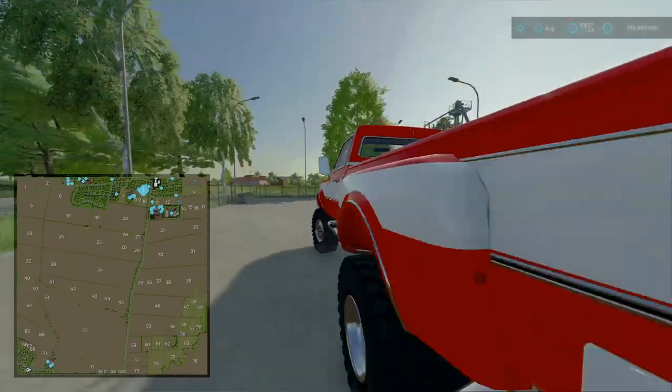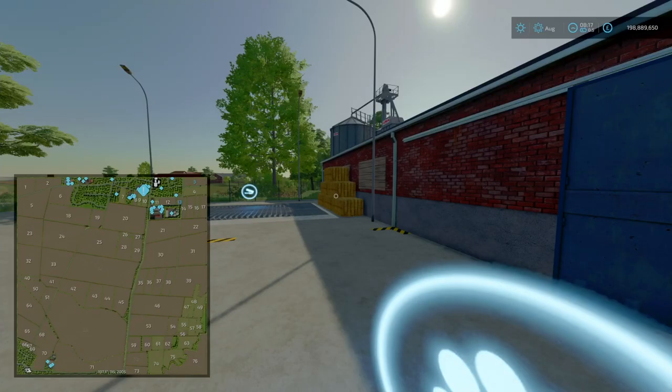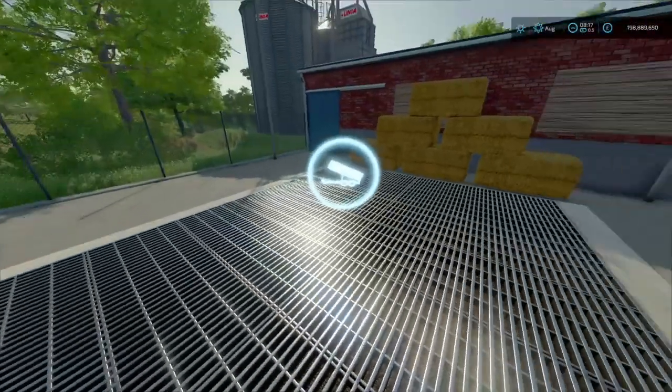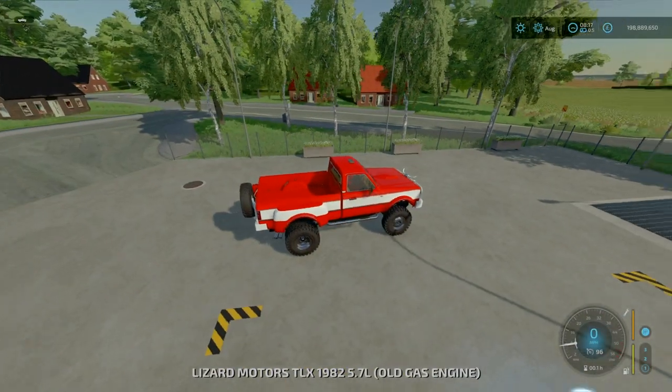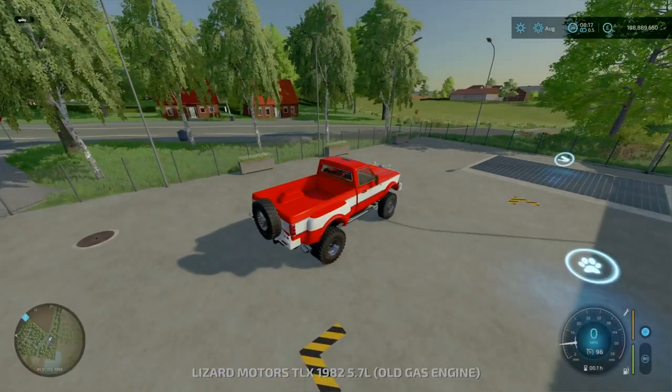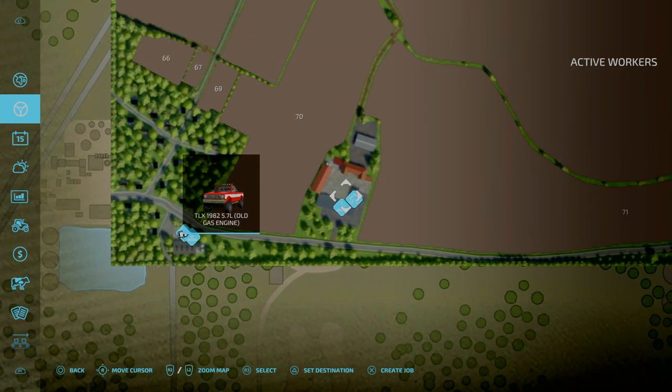Here we are at the Animal Dealership. Got your five animal pens. Also, this is going to be your bell sell point. Next we'll head out and go to the pig farm.